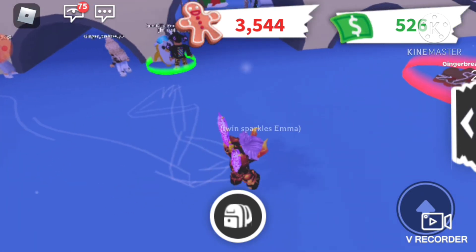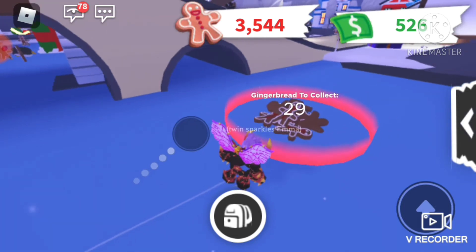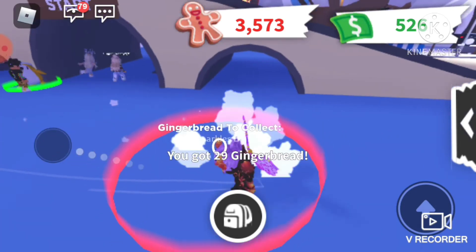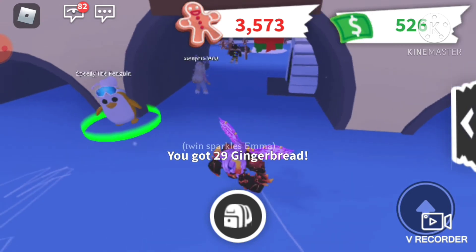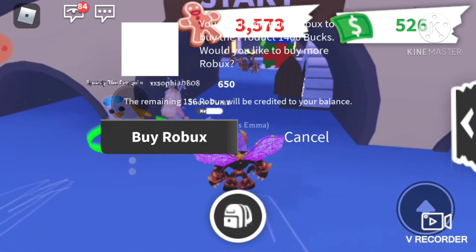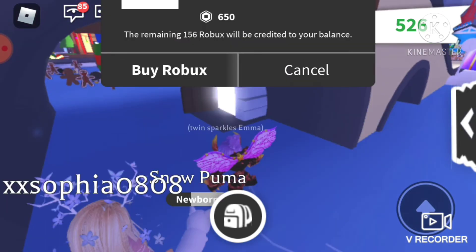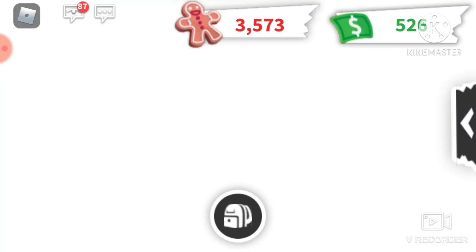You go here and collect the gingerbreads from the race to get all the gingerbreads and stuff like that. Here's the door — I don't know why they put the ice here, because then people can skate here and can't really see the door.